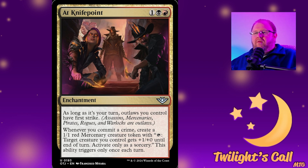The next card is At Knife Point for black and red — an enchantment. As long as it's your turn, outlaws you control have first strike. Whenever you commit a crime, create a 1/1 mercenary creature token. It only triggers once per turn, but if you have a way to repeatedly commit crimes you can get triggers on each player's turn, not just your own.